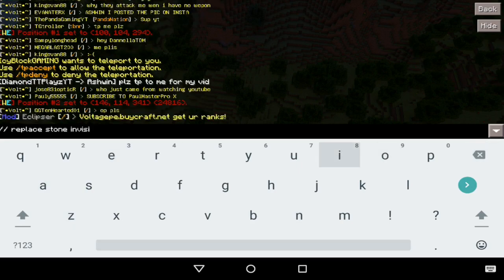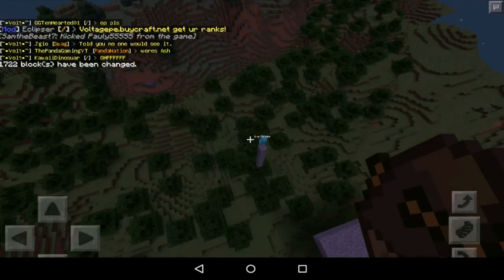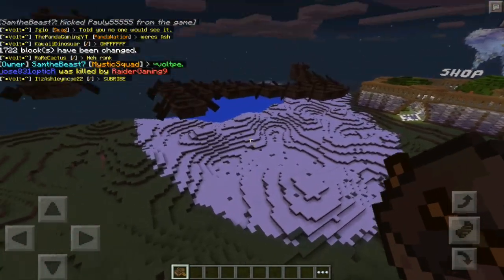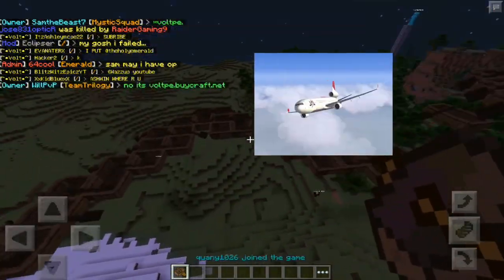So you have to make a platform, place down all your ships or boats, and then set all of this to invisible bedrock. And as you can see, the plane is descending.